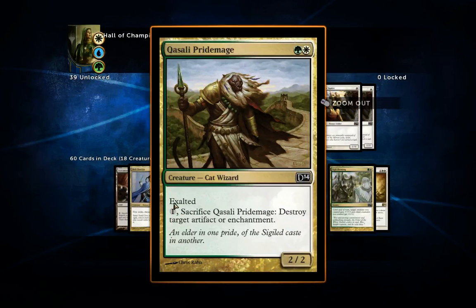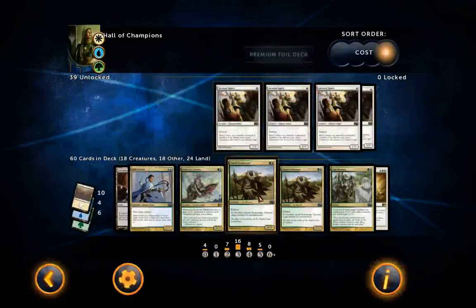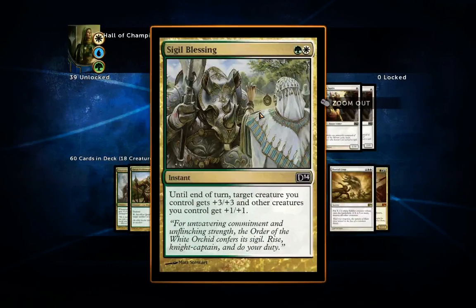I've got two Qasali Pridemages — they have exalted, and you can pay one mana and sacrifice them to destroy a target artifact or enchantment. They're really cost-efficient at 2/2 for two mana with a lot of useful effects. I've also included a Sigil Blessing. It's a nice card to have at least one of — if you leave white and green mana open, your opponent might expect it, which keeps them guessing. It can surprise enemies or make them paranoid.